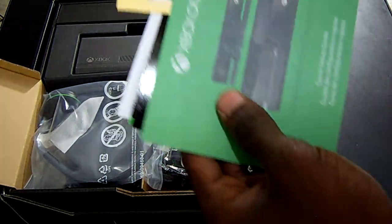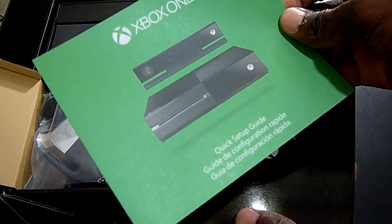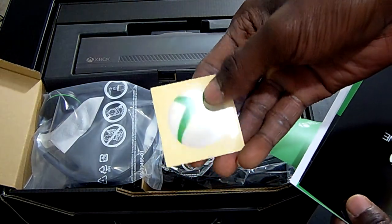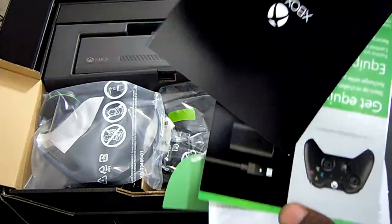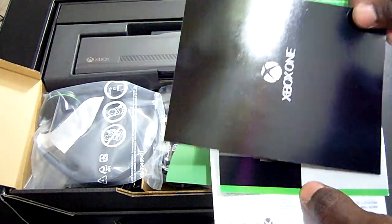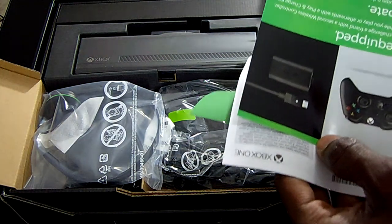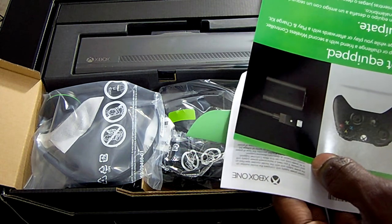Right here we have your quick setup guide. And this is a sticker — an Xbox sticker. This right here — I can't show y'all that, I'm sorry — this is some type of Day One Pass. I believe I already scanned that in.